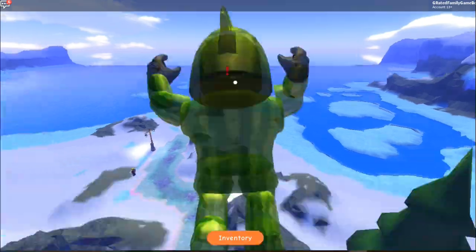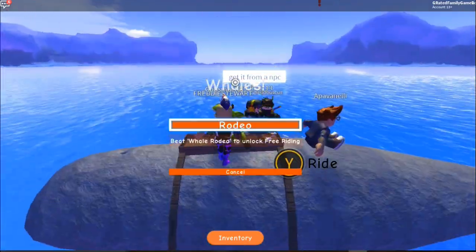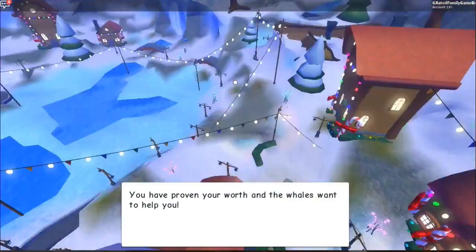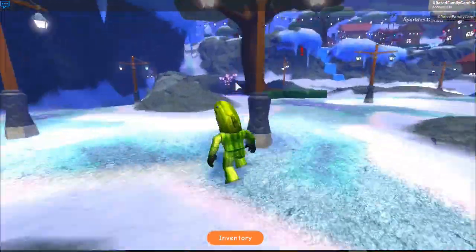First thing you're going to do after you talk to him, go over to this dock and there's this whale. You're going to do this whale ride — it's pretty hard. Press A and D to lean to one side, just try to keep it close to the middle. Don't hold down the button. After you win the rodeo — it takes a few tries — they're going to spawn that whale up there. If it locks up when you spawn the whale, just rejoin the game.